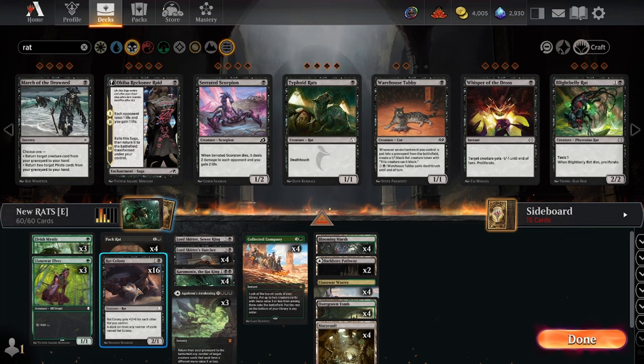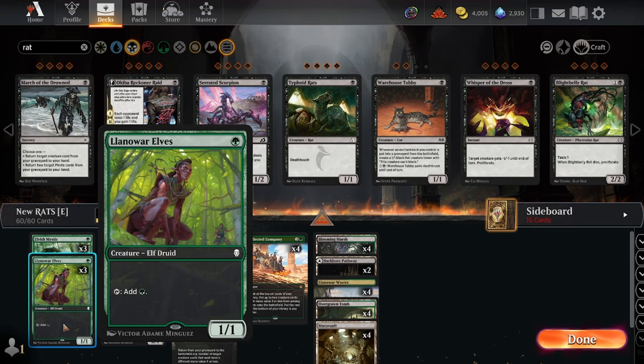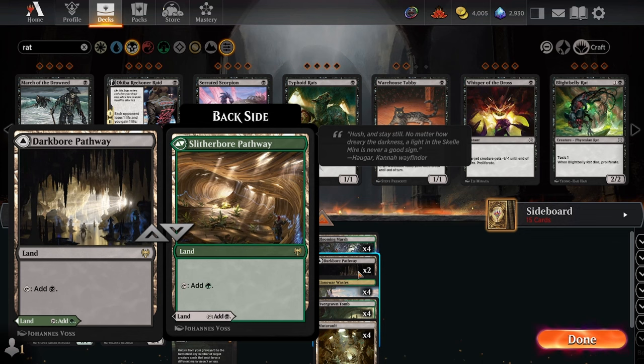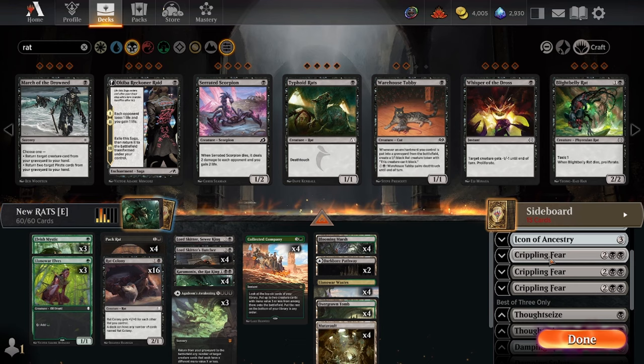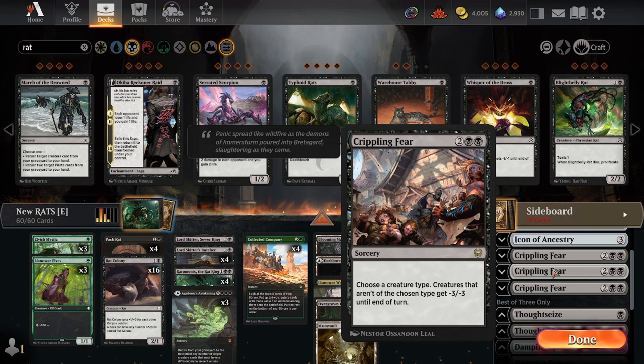I actually kind of want to play a basic Swamp instead of one of the Darkbore Pathways, just so we've got something to find off the fetch lands. Burnt a little there today but overall I think the deck is good — the shell is pretty strong. You're putting enough power into play quickly enough to pressure down combo decks, but you can get a little overwhelmed in the mid-game. I probably want to play a fourth Crippling Fear just because in some matches it's absolutely lights out amazing.